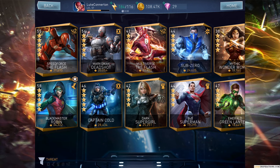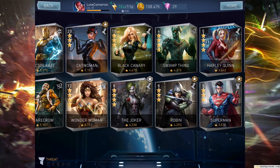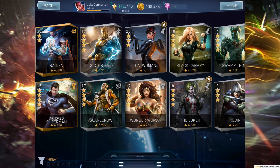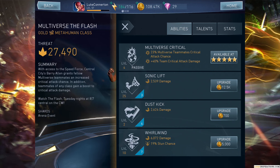If you team him up with Dr. Fate, his ability adjusts team power cost by minus 1. So if you play Dr. Fate with the Multiverse Flash, the Sonic Lift actually only costs 2 bars of power instead of 3.